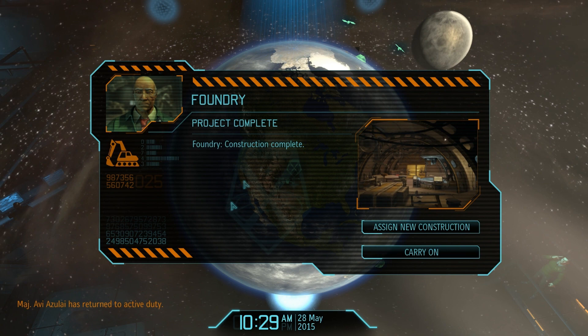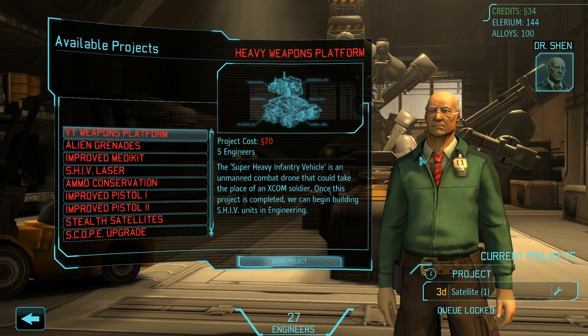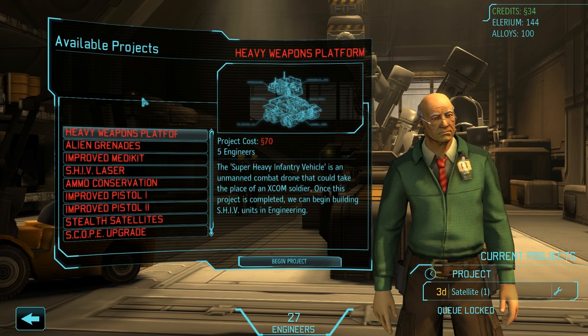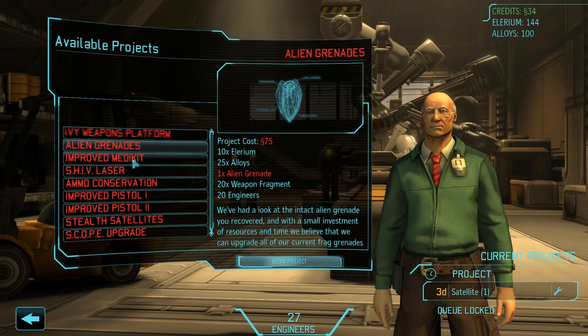We have the foundry complete. I cannot wait to build... First time in the foundry? It's not the prettiest, but some of our more interesting projects will certainly benefit from the adjustments made down here. The SHIV — the super-heavy infantry vehicle. We can't build it right now because it costs money we don't have. However, we can make alien grenades here, improve our medikit, and make a SHIV laser which upgrades the gun.